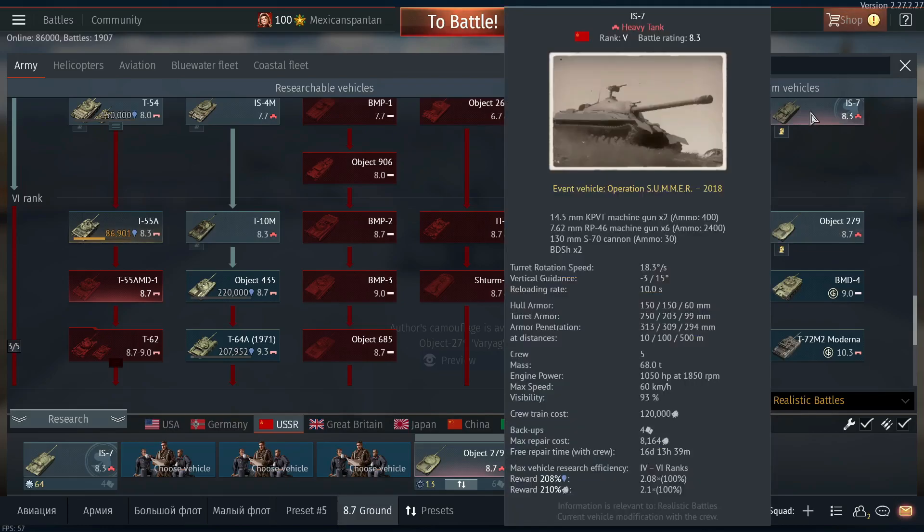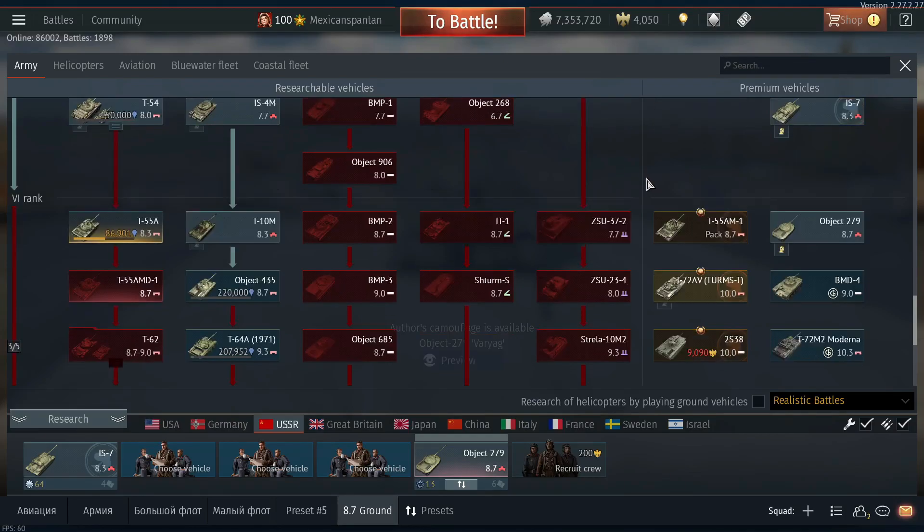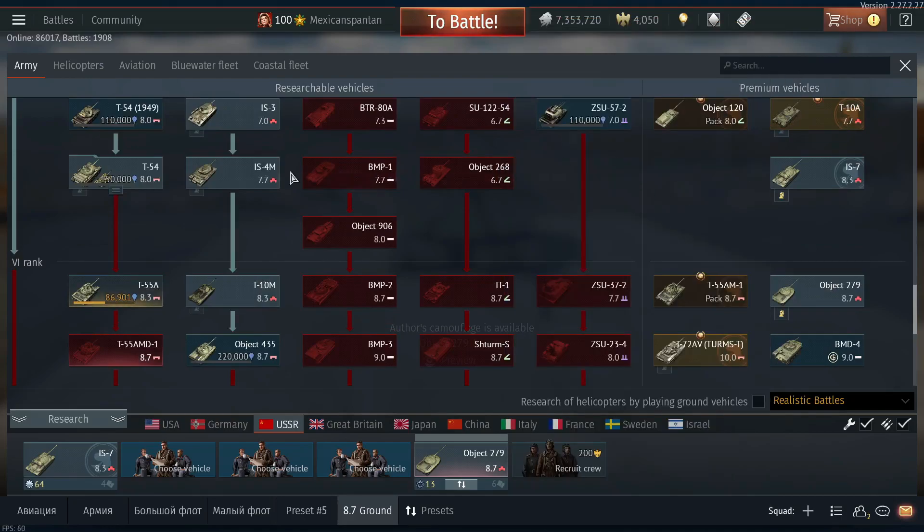The IS-7 has the same cannon — the 130mm. This one has an autoloader, the other does not, but they're both 10-second reloads. Very tough tanks to kill. It's going to be very fun, and I'm looking forward to grinding without a premium account, which is going to be a whole fun ordeal.